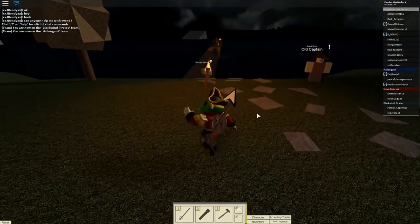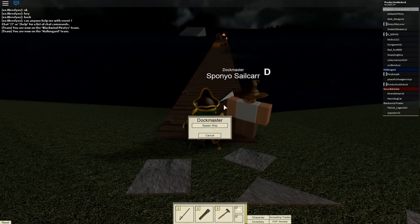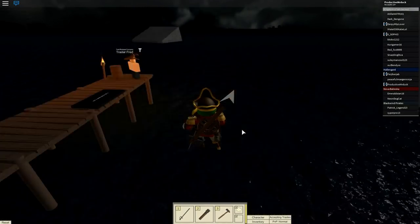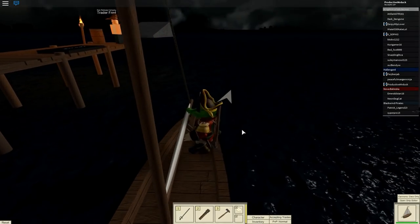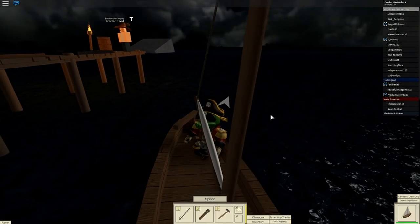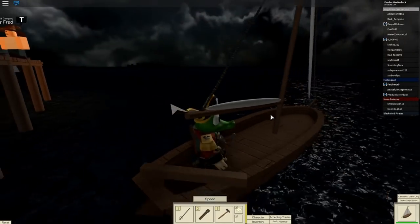So what you want to do then is walk over to this dockmaster right here, press D, and then you want to spawn your ship. If you don't have one, you will have to swim, but either way you have to use a ship and you will follow the arrow until you get to a broken ship, a sunken ship. And I will see you guys there.